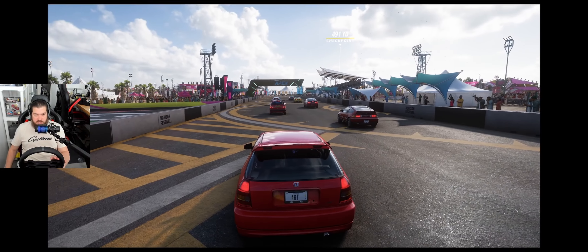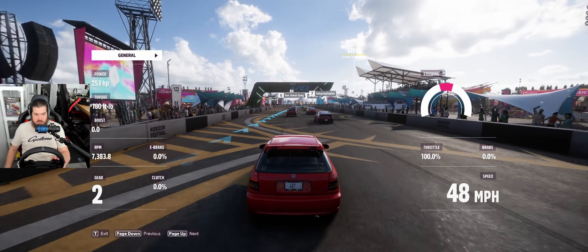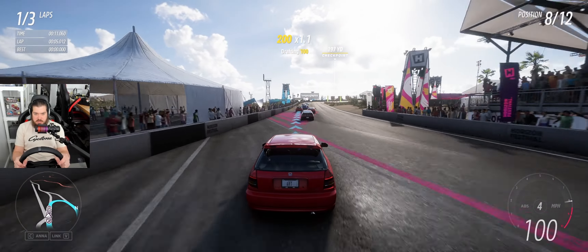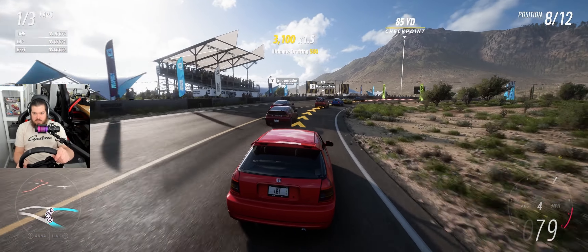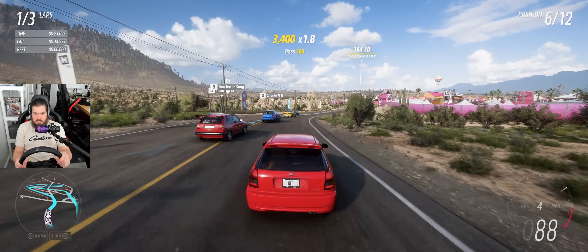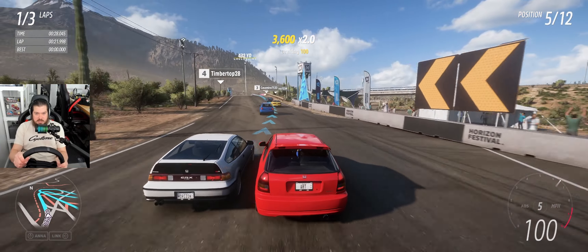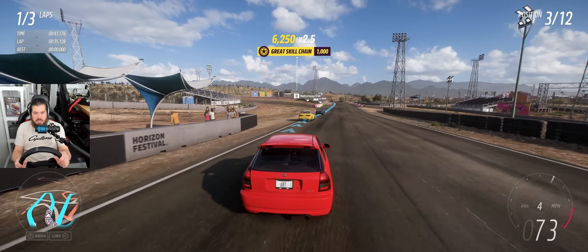Let's bring up telemetry and see if it has turbo. No boost — okay, so this is my car here. K20 swapped, 205/50/15 tires, front-wheel drive, LSD, six-speed, intake, exhaust, ECU tuning — all the good stuff. Here we go, we've got to win two of these. Let's get up there and crank these laps out. Everybody loves Civics!